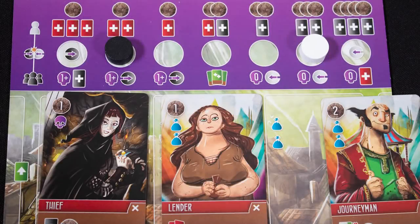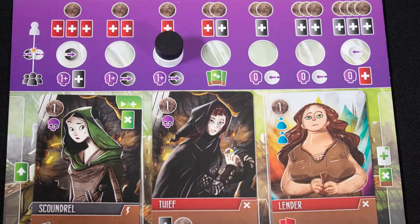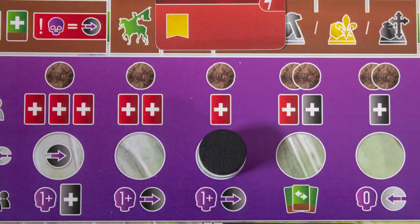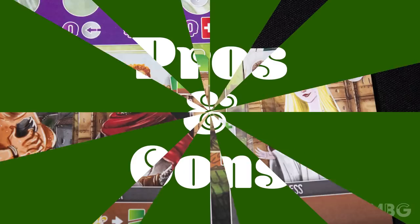You can also pay a worker's silver cost to recruit it to your discards, and you gain the bonus power in the corner when you do either action. Some actions, like playing criminal cards, will shift your morality scores. When these tokens meet, a collision happens, and at the end of your turn where they finish determines what reward you get and what other players get as well. Finally, redraw to your hand limit and it's now the next turn.